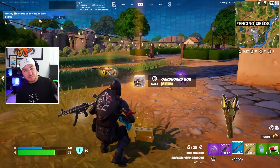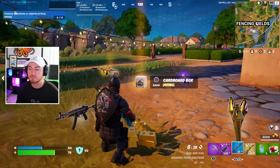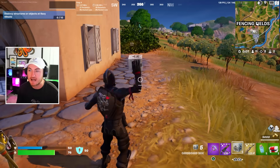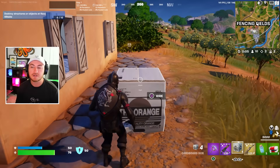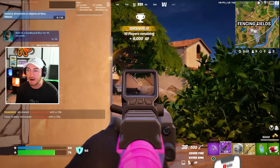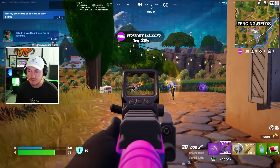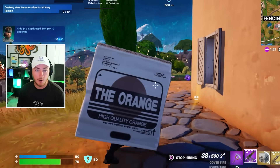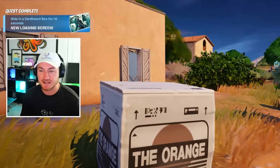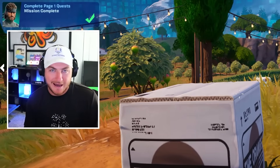While we're on the topic of new mythics and items coming out, we also have a new mythic known as the Cardboard Box. You are able to throw it down and actually hide in it, and from there you can literally pop out — it's almost like having your own little head glitch. This is going to be very useful, especially if you are a zero build main. You can also kind of sneak around with it, even though it is kind of obvious — if you see a box in the middle of nowhere, you're going to shoot at it.